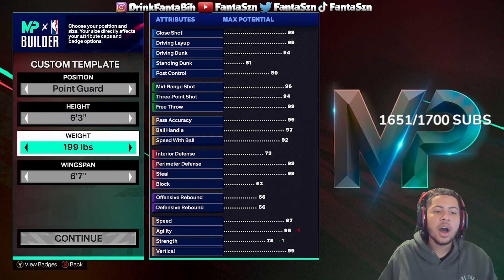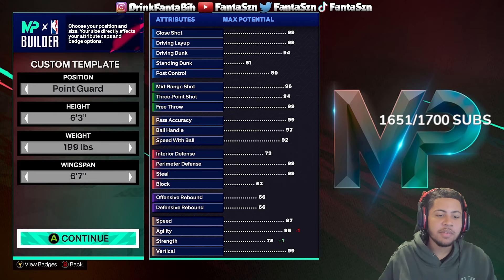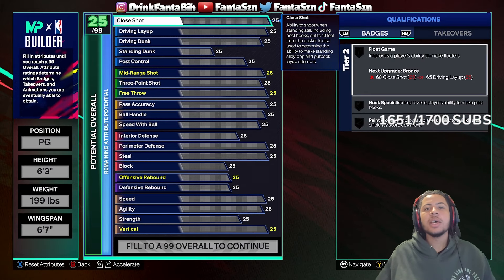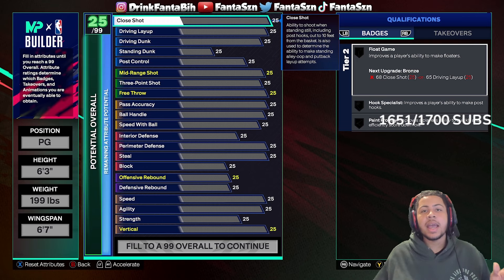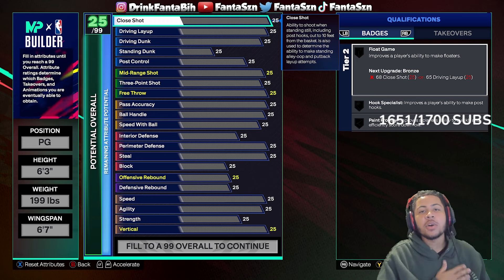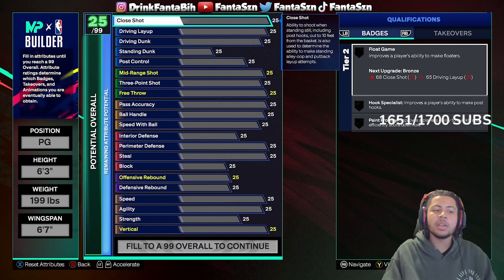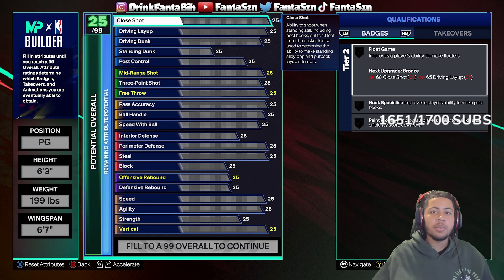You're going to want to go 6'3", 199 pounds, and 6'7" wingspan. I made this a cat breaker build, so if you don't have cat breakers you can rock out with this build at an 89 overall. But I personally have cat breakers, so I have a 94.3 when this build is all set and done — it'll show at 89.3 but realistically this is a 94.3 build.